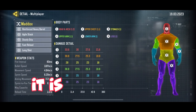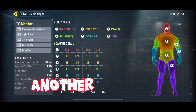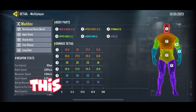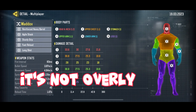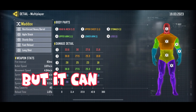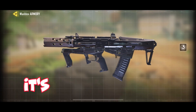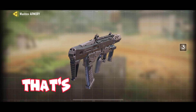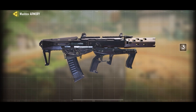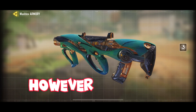Coming in at number three is the brand new weapon added to the game this season: the Maddox. It is a brand new assault rifle. A lot of people are like, 'wow, another assault rifle,' but honestly this is pretty good. It's not overly over the top from a meta perspective, but it can be viable in high-level ranked modes.